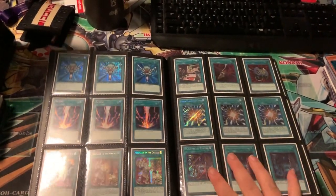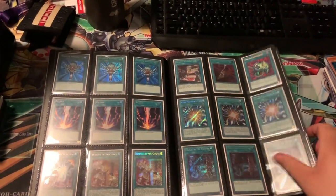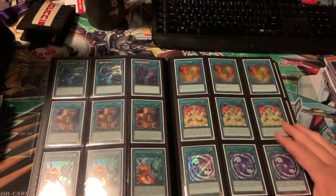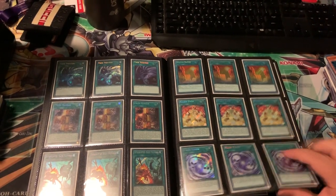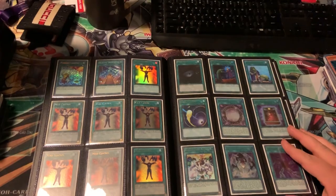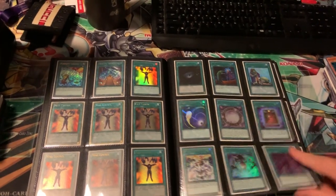Orchestrated Returns, secret Super Polys, some secret Engages, some secret Sky Striker stuff. Overall he had his binders organized by rarity — like secret rares, ultra rares, that sort of stuff. Got an ultra Upstart Goblin up there.